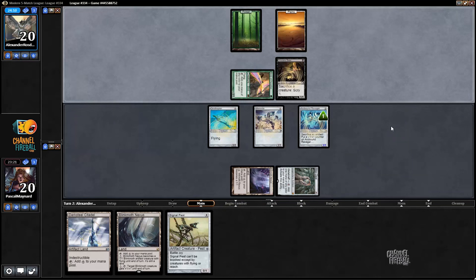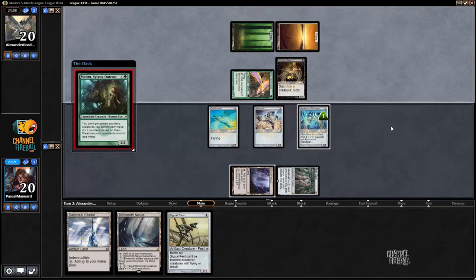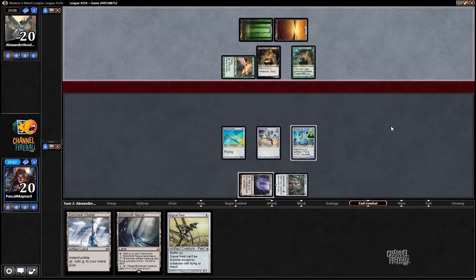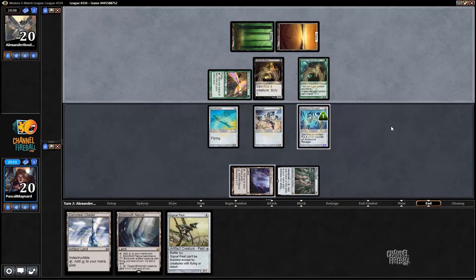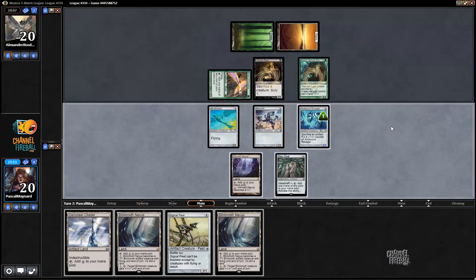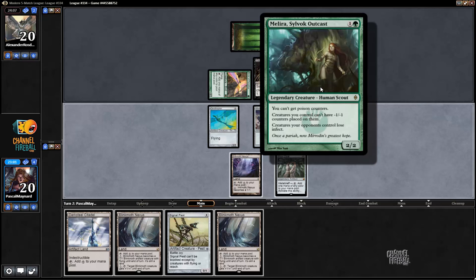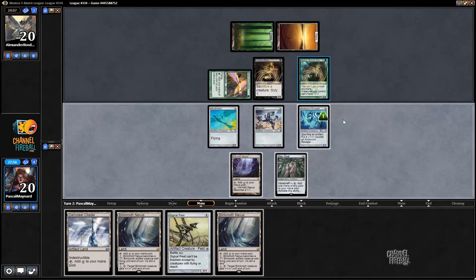Visitor is here, so we're playing against Melira Company. He's got quite a good start, so we're not going to be able to poison him because of Melira. Our Inkmouth Nexus, assuming it works as it should on Magic Online, actually doesn't do anything with a Melira in play. There's some weird rulings that make Melira completely shut down Inkmouth — it doesn't have an effect and also can't deal normal damage. I don't know exactly why, but that's how it works — you can Google it.